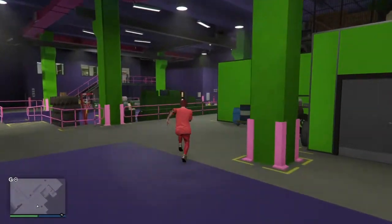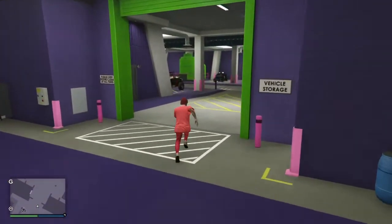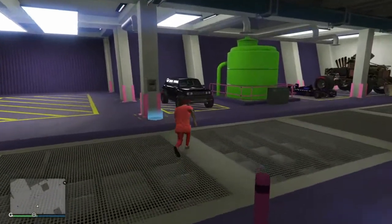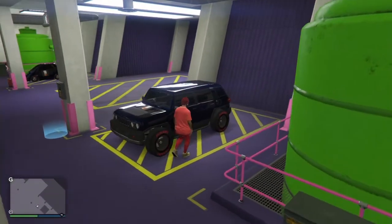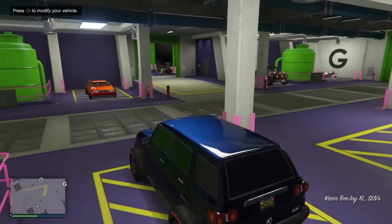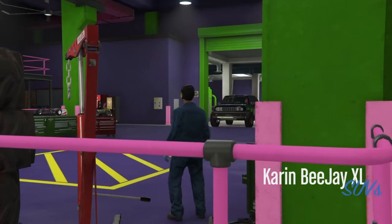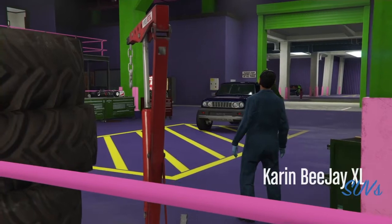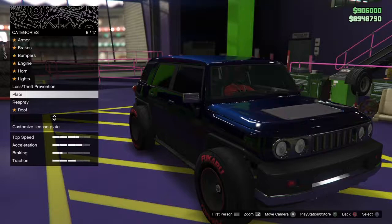Run over to Jimmy's car and press Modify. Once you get over to his car, right when you get in just press Modify — right on the D-pad. Then you just want to change something small, like the plate or armor, so it'll save. And yeah, you guys have done the glitch.